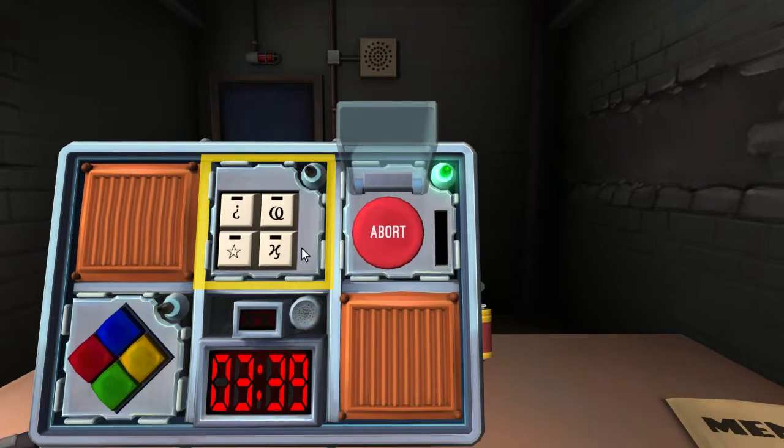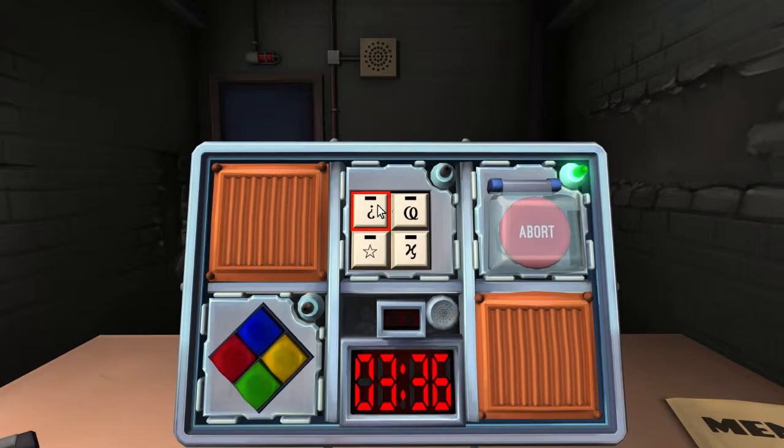Now on to the four buttons. We have an upside-down question mark. What's your next one? Kind of like that loop-de-loop thing from before. I have a star and then something like a cursive H with a little lip on the bottom. You're going to want to hit the loop-de-loop, then the star, then the cursive one, then the upside-down question mark. We're good!